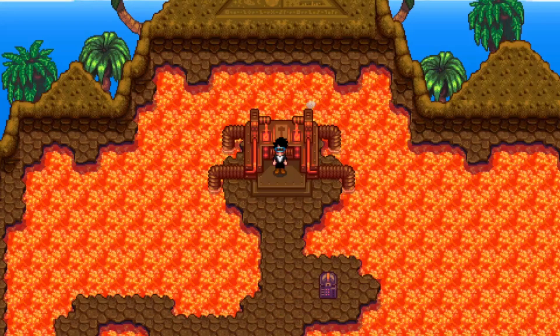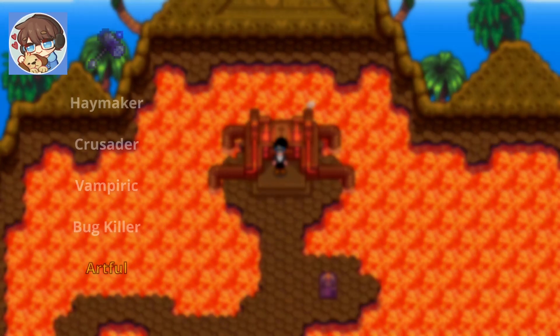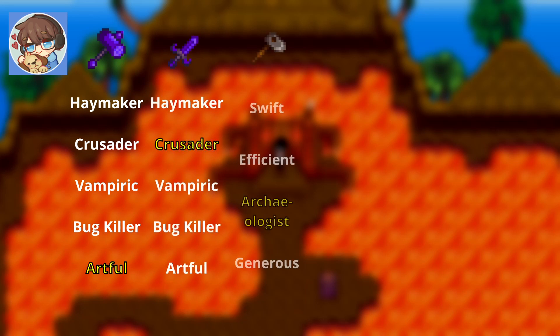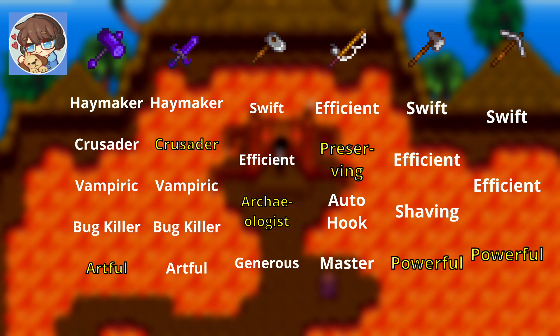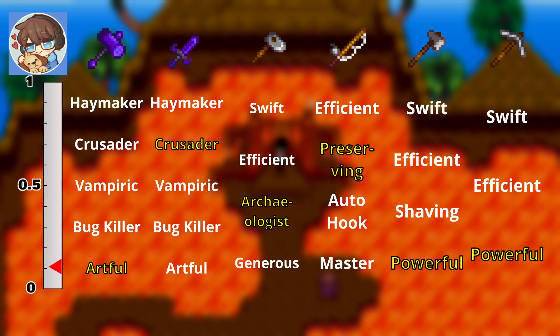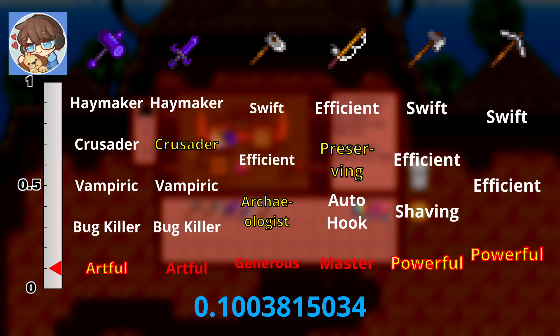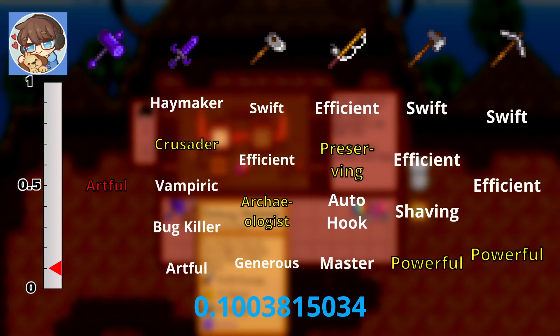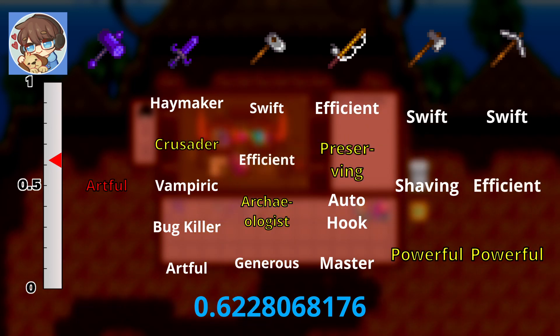Here's an example. Your name is Habu, you are doing a perfection speedrun, and you are after the following enchants: Artful on hammer, Crusader on dagger, Archaeologist on hoe, Preserving on fishing rod, Powerful on axe, and Powerful on pickaxe. Through some shenanigans, we know that the result of the first enchant is between 0.1003 and 0.1103. For simplicity, we'll assume 0.1003. We put the club in first — 0.1003 matches Artful. The second enchant gives a result of 0.228. If we had the fishing rod, we could put it in for Preserving. If we don't have it yet, we put in the axe for Efficient as a placeholder.